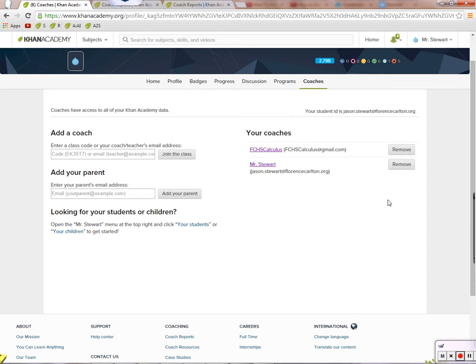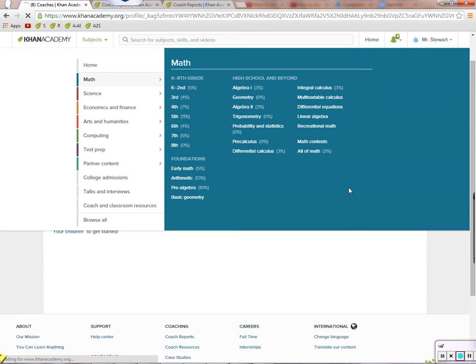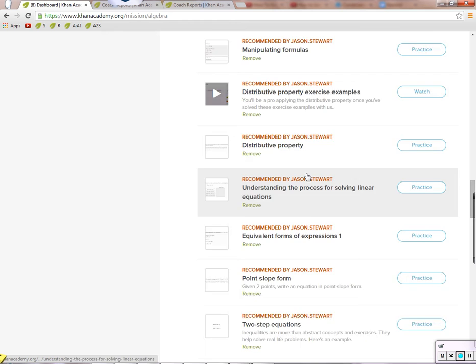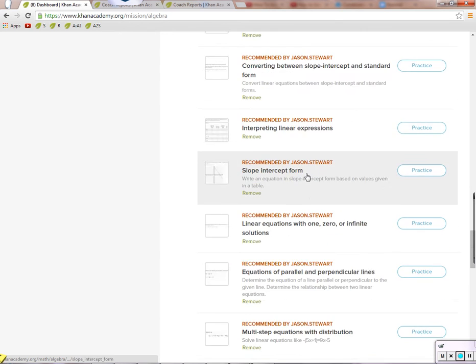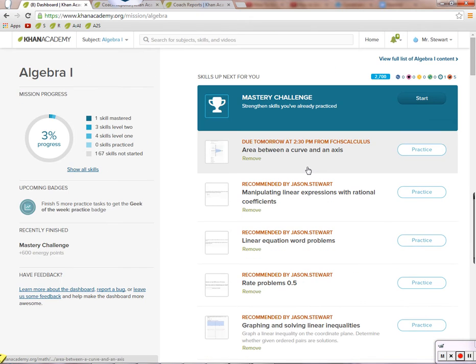Now for what I want you to do for next time: make sure you go up to Algebra 1 here. Mine looks different than yours, but I'll go through all the things that are recommended — you can see what it should look like. Do all those, practice all of those. That will show up as practiced by you on my end.